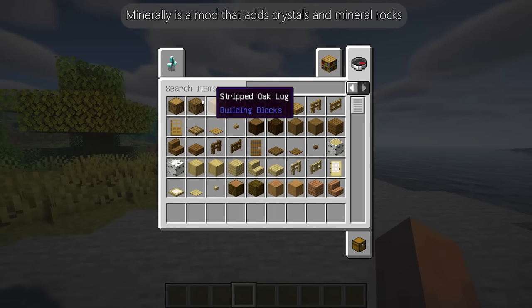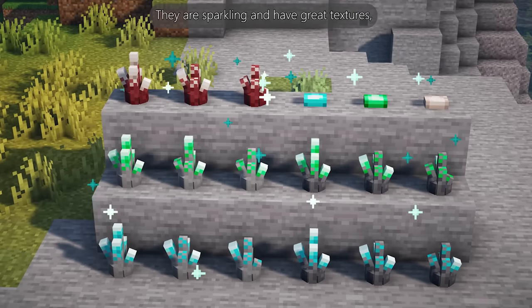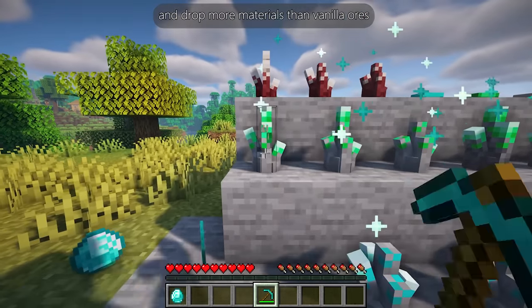Minerali is a mod that adds crystals and mineral rocks. They are sparkling and have great textures so you can easily find them at night. Additionally, they need to be mined several times and drop more materials than vanilla ores.